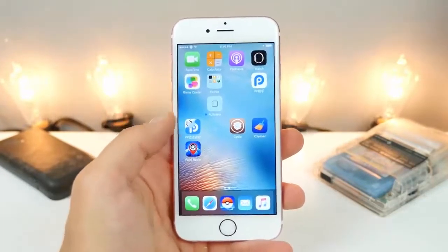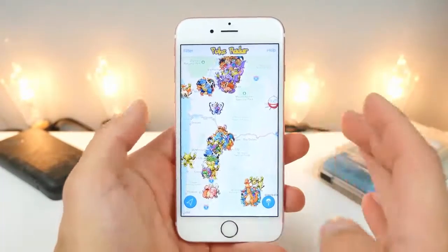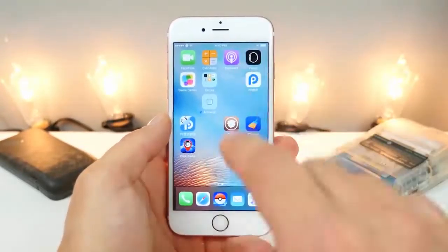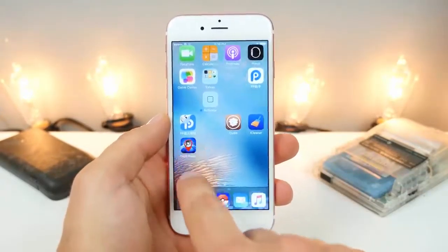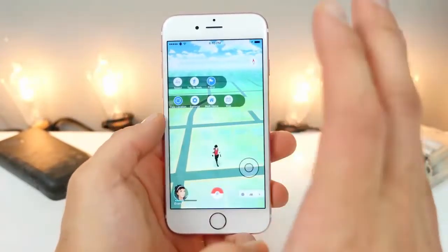So PokeRadar — this app actually became very, very big on the App Store. It shows you the location of Pokemon near and around you. Basically this tweak has implemented this entire thing into the app. However, it's not just the skin of this — it's actually its own native version built into the tweak itself.